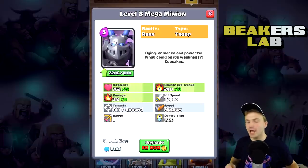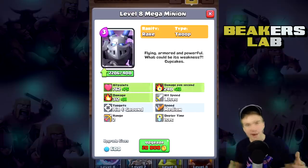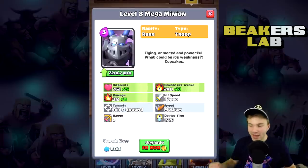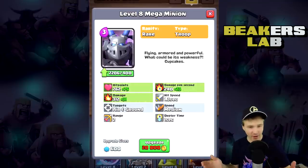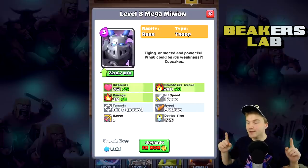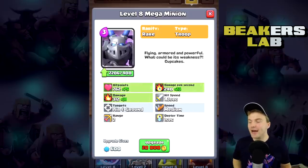I think it's going to be super useful, very similar to the three-elixir minions except you can't arrow this thing — I think that's really going to be the real value. You can't even fireball it. Look at the hit points — it's huge. You can't fireball this thing and completely kill it. You can seriously damage it, but it's gonna be sick.